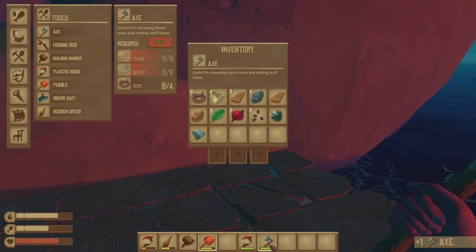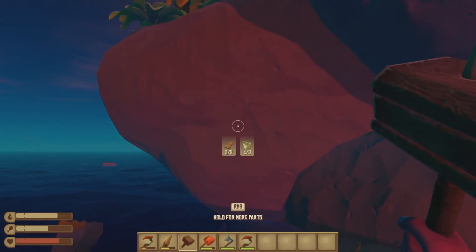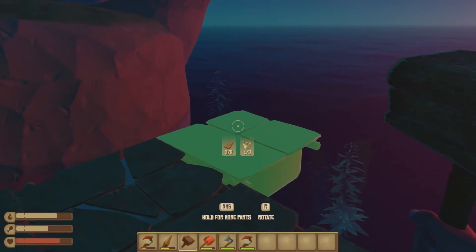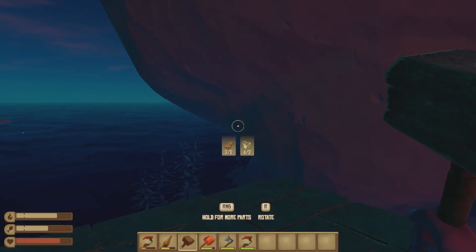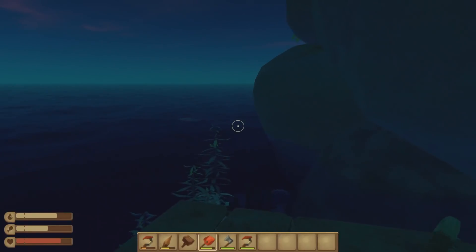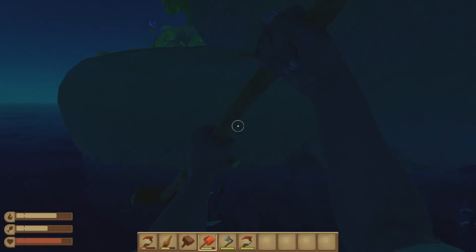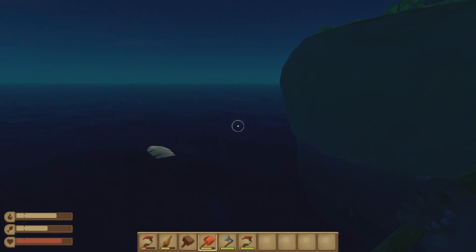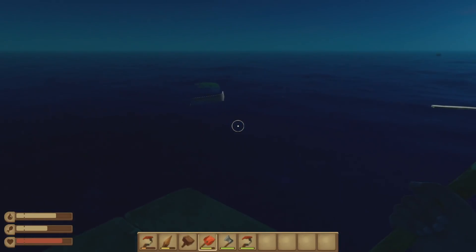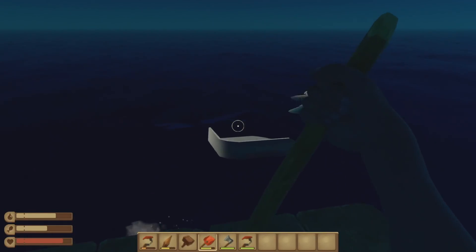We need to build another one of these tools also — a plastic hook. Let's get the axe. I don't think we're going to be able to get up on this island, unfortunately. We're already starting to drift past it. If I had an anchor I could toss it in right now and anchor the raft, but we're not going to be able to do that. That sucks — we'll just continue on and hopefully make it up on the next island.